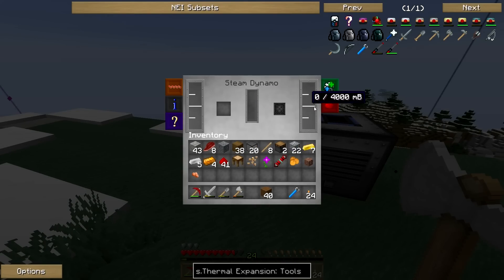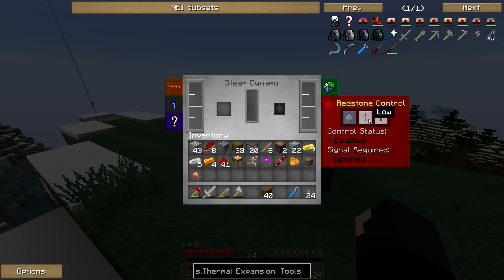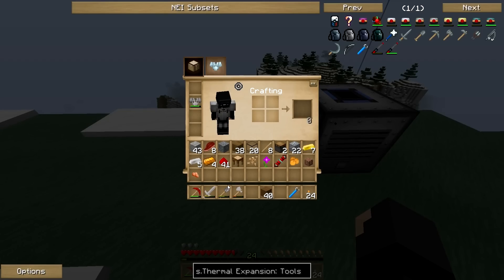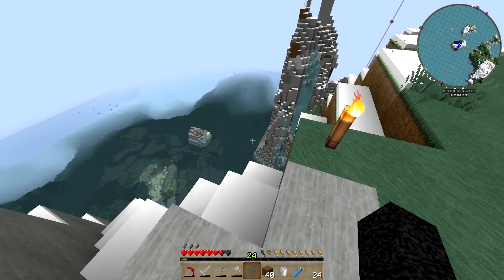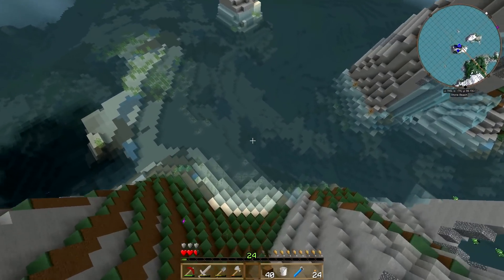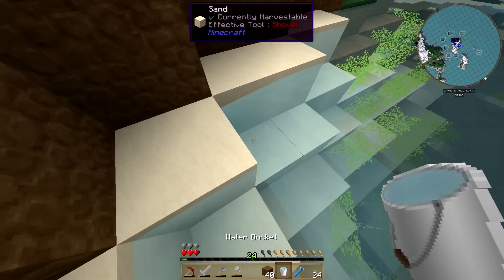Now what we're going to need in here — the steam dynamo — is we're going to need to put in coal and we're also going to need to put in liquids. It does have redstone activation, we're going to enable it on high so that we can just flick it on and off. Now we're going to need to make a bucket. We're still running pretty good on iron. Let's get this set up and then I'll show you what the pulverizer does. Let's make an infinite water source up here.